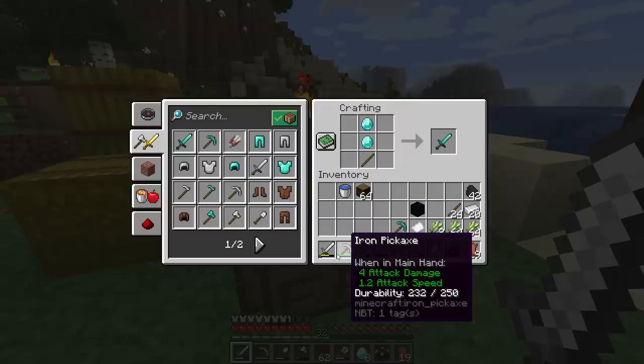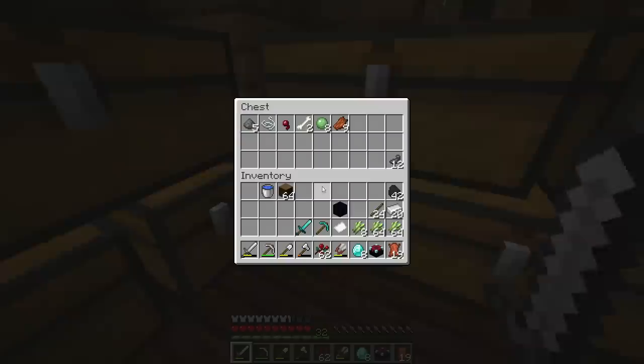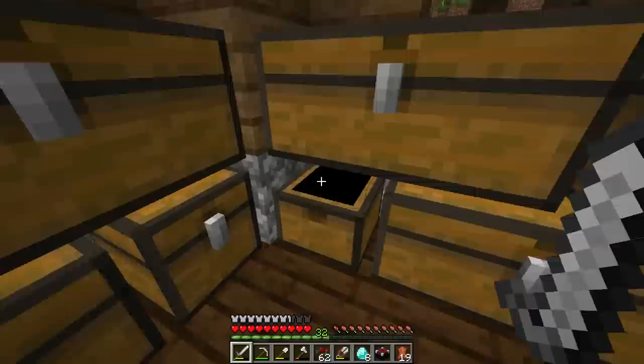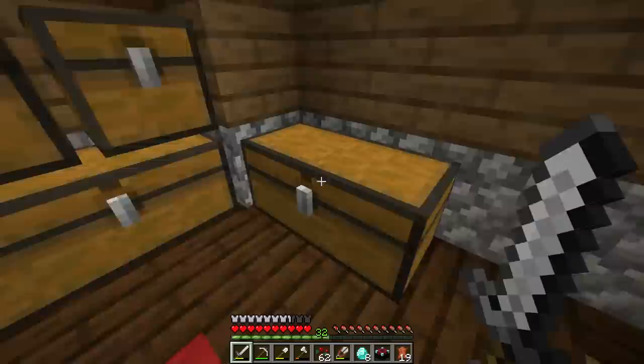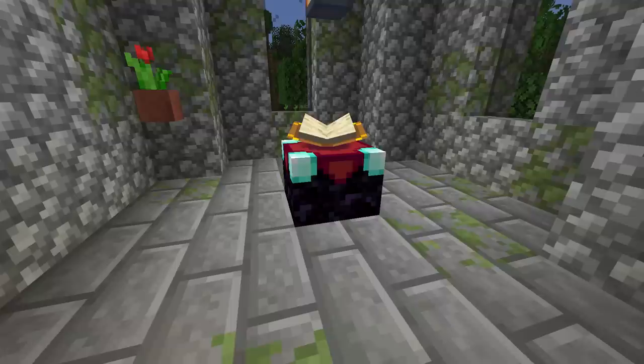Now we can make a diamond pickaxe — usually the first diamond tool I recommend. Then a diamond sword, which is a huge upgrade over iron once enchanted. With eight diamonds left, we're retiring from diamond crafting for now. No bow today though — we only have one string and need more.